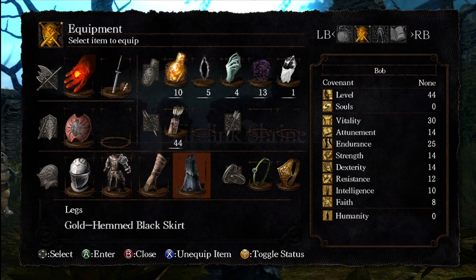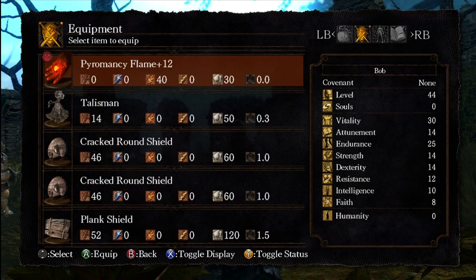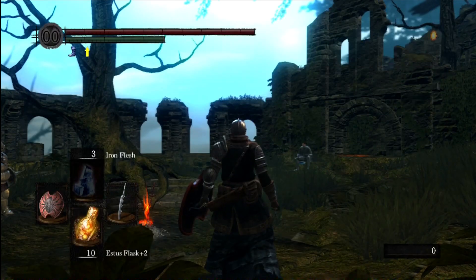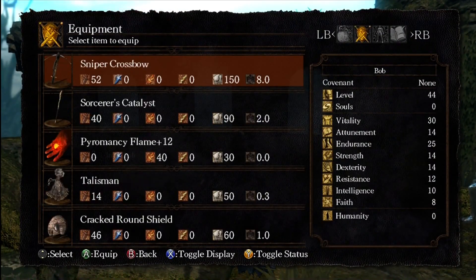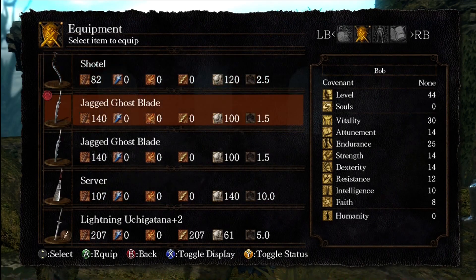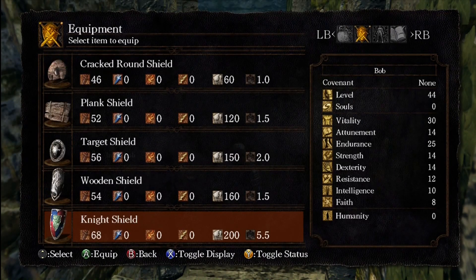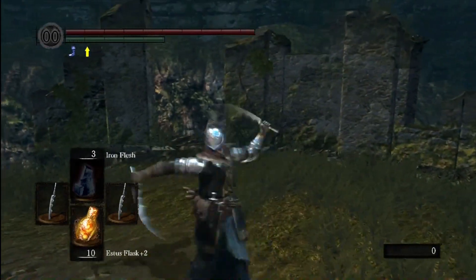We're back at the firelink shrine after dying to the four ghosts. It turns out that you can't use a transient curse if you want to use iron flesh on your way to the ghosts. That was incorrect equipping. So what we're actually going to do instead is equip the jagged ghost blades and re-equip our pyromancy flame. Since we've got two of them, you might as well just two-hand them.